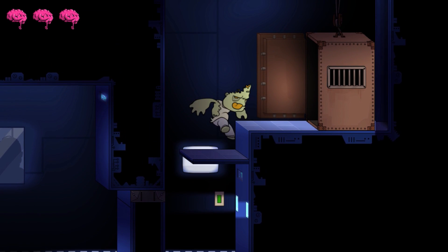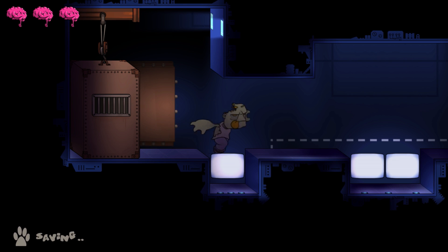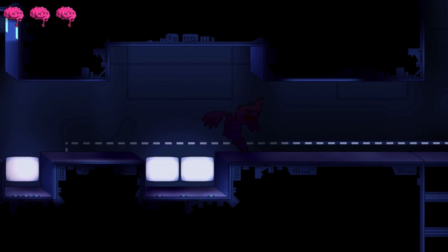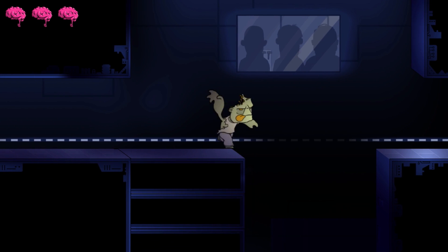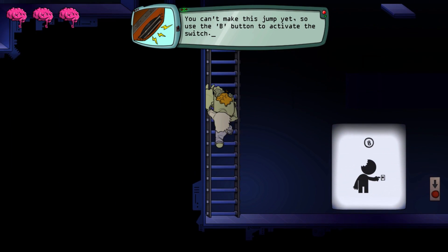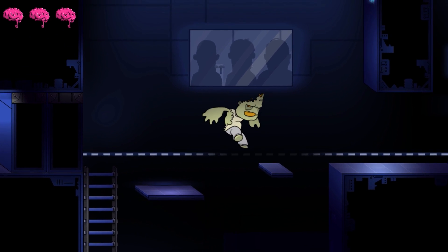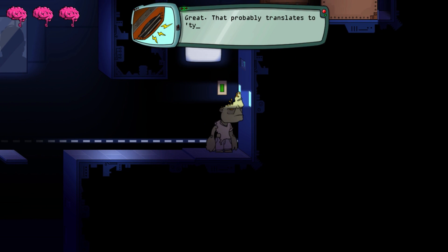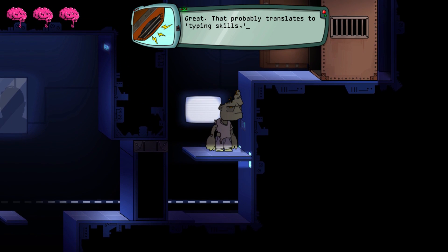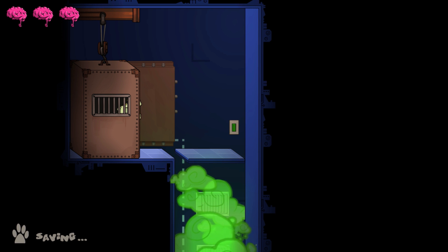Oh, you have to jump to hit it. Things are getting complicated. You can't make this jump yet, so use the B button to activate the switch. Apparently B and Y function the same.